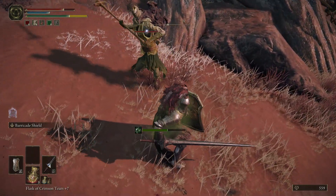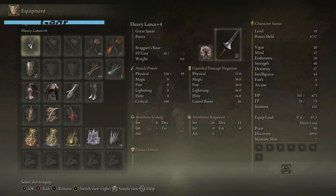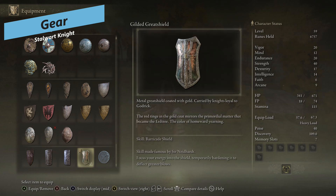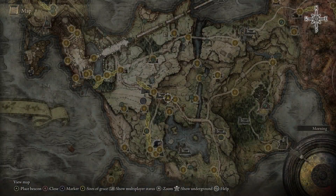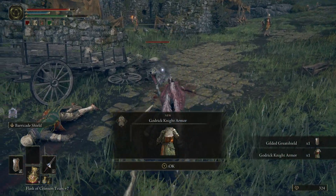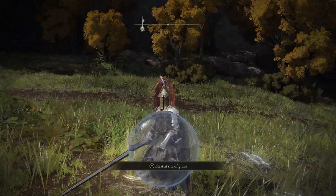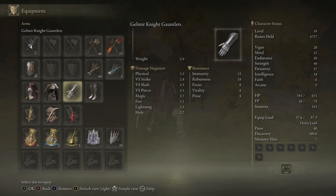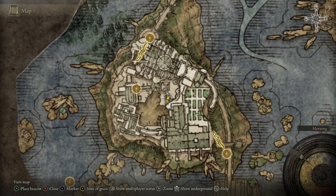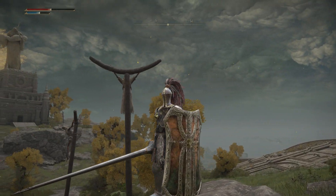Those are the only three stats you really have to worry about, and the more stamina you have the more equip load you have, so you may not even have to worry about fat rolling. For gear, any good great shield works — the best one to get early is the Gilded Great Shield, which drops from the knight at the Gatefront Ruins if you keep farming them. The Jellyfish Shield is super light with a decent Ash of War if you want to stay in medium weight. For armor, use the heaviest with the best physical resistances — the Knight armor at the Roundtable is super cheap and early, and the Carian Knight set at Raya Lucaria Academy is also good.